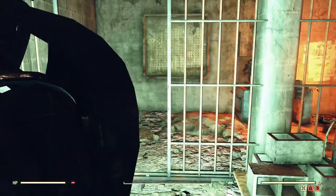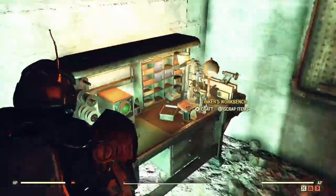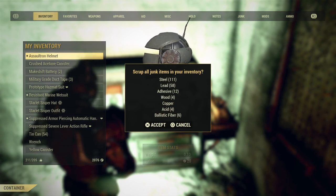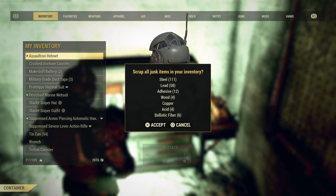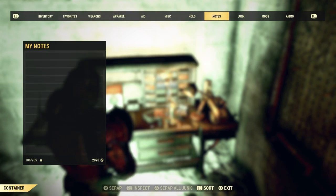So we collected all the canned chimes in the penitentiary. Right here are some workbenches — go ahead and scrap them. That got us 58 lead and 111 steel.